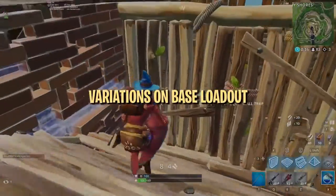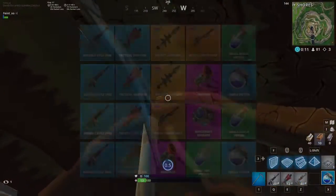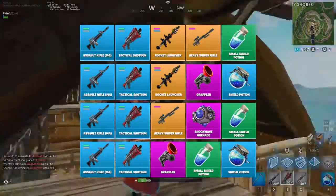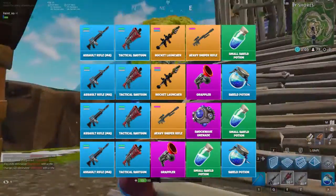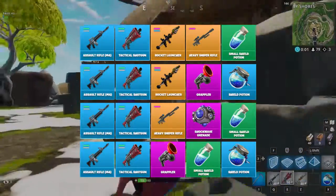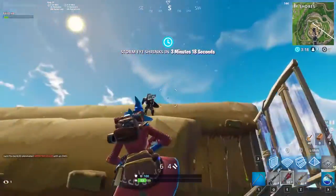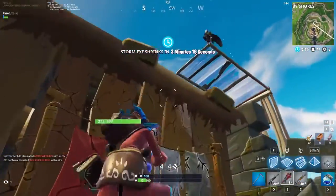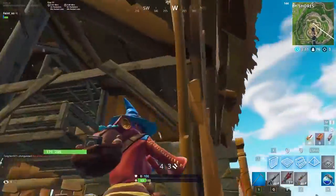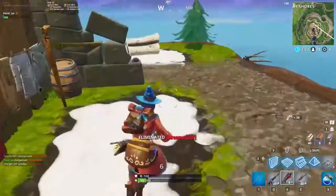Of course, there isn't a single best loadout because some choices, like which shotgun to use, are simply a matter of preference. With the tactical shotgun, for example, you don't really need an SMG as a switch weapon because it has a much higher fire rate and a larger clip — so you can just continue shooting it instead of switching to an SMG after one shot. If you need to spray players at close range, you still have an AR for that. You can use that extra slot where most players keep their SMG for a sniper, an explosive weapon, or an extra utility or healing item.